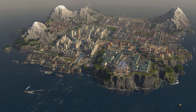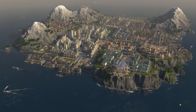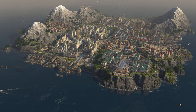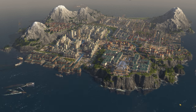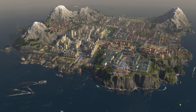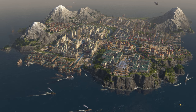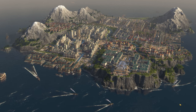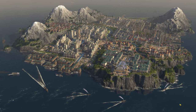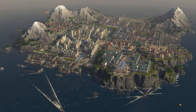Hello everybody, Darren here and welcome back to Anno 1800. In the last episode I began delivering all of the needs of the farmer tier residents, including the lifestyle needs, and the idea was we'd progress our way up the residential tier satisfying everything. But as many people in the comments pointed out, it would be best to work from the top down rather than the bottom up, so we need to start delivering goods to our high tier investors first.